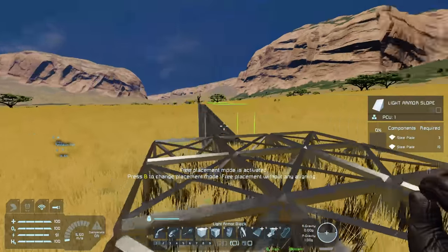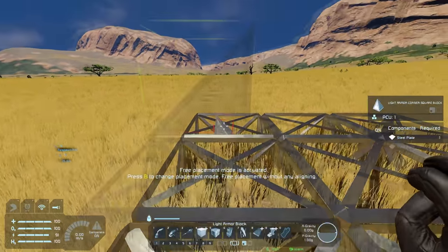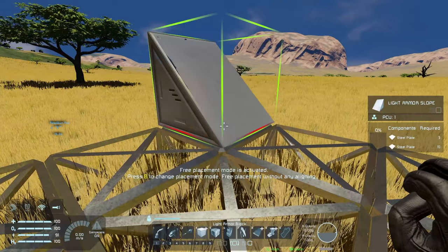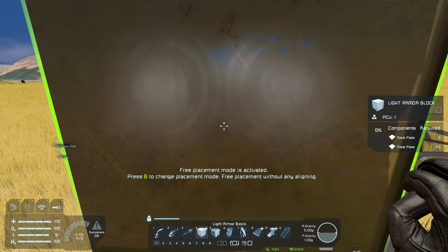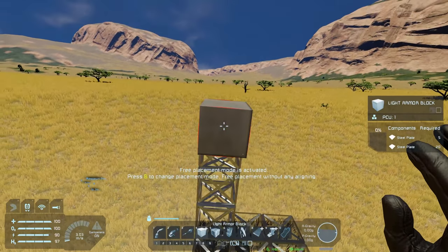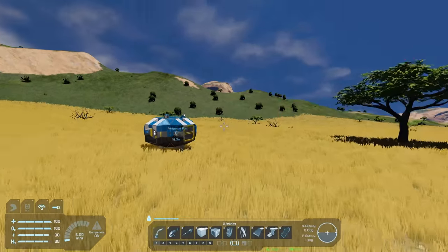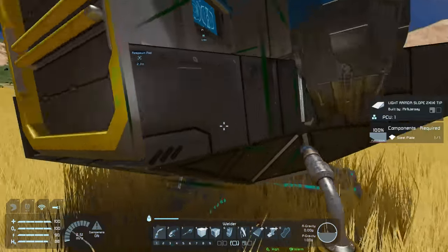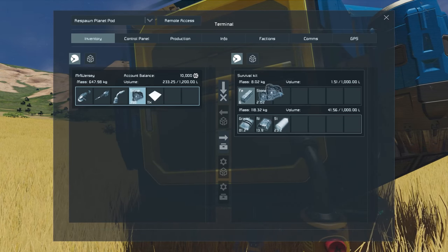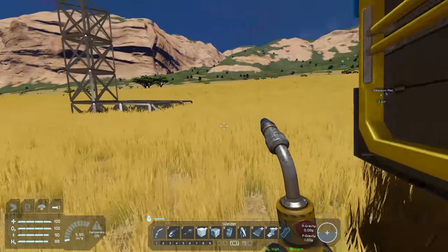We can scroll through to get different pieces and rotate them with up and down. I've got a little ramp to come up into my base so far. Let's build a little tower to put the wind turbine on top — this is a light armor block. X for jetpack, Space to go up so I can build. Okay, I'm out of steel blocks. We'll have to go grab more steel plates. We've got 11 steel plates — let's put the wind turbine down.